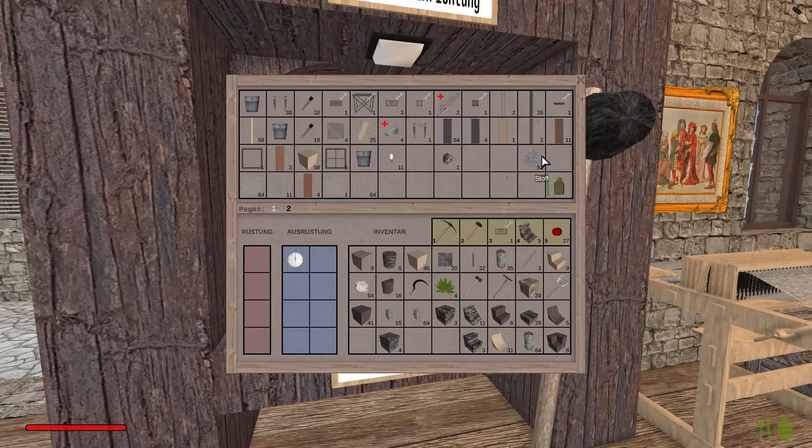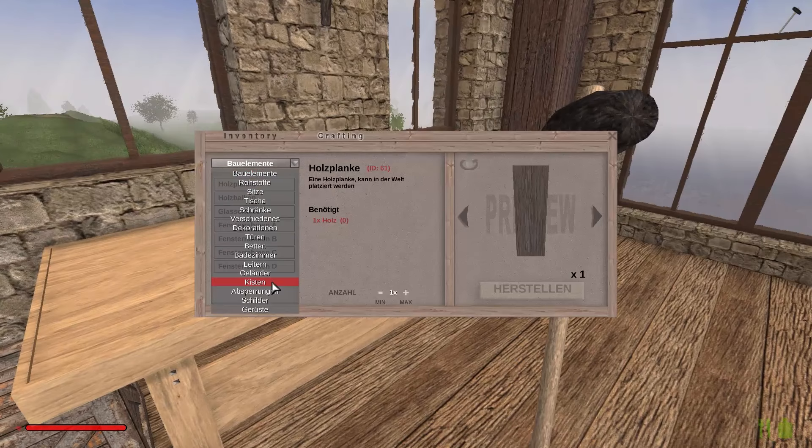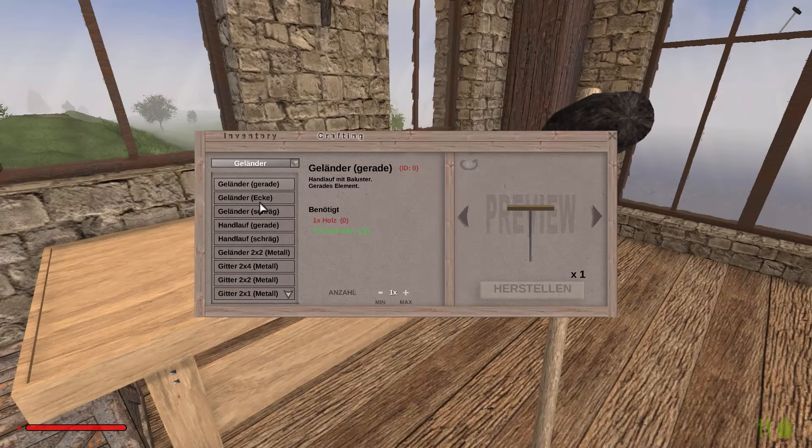Gefällt euch das nicht auch? Ja, doch — so kann man das lassen. Und hier hinten könnte man jetzt irgendwas Cooles hinmachen — irgendwie so eine Kaminplatte wäre cool, die jetzt hier hinten drin wäre. Kann man das Feuer eigentlich wieder wegnehmen? Kannst du den Ofen nicht aufheben? Nein, das geht nicht.